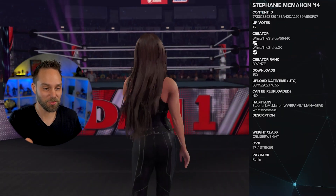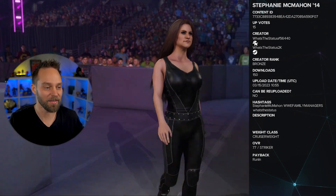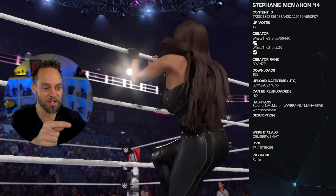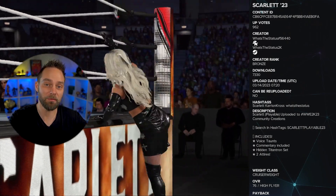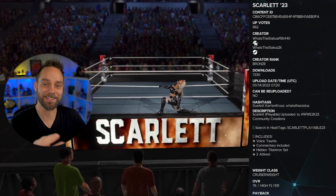Continuing with the McMahons, we've got Stephanie McMahon. Status posted this as part of the WWE Family Managers pack. This gives you two attires for Stephanie — the first is her manager attire, and the second is her in-ring attire — plus the Stephanie McMahon titantrons, everything included.